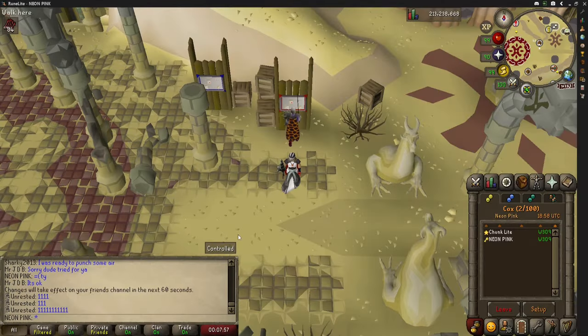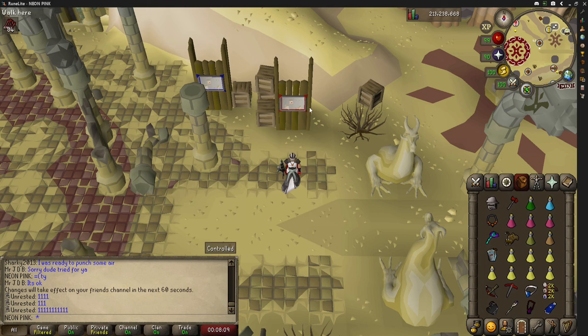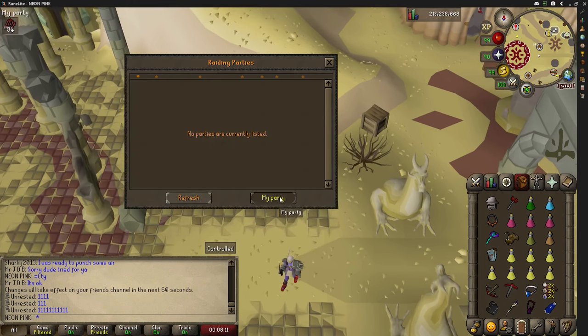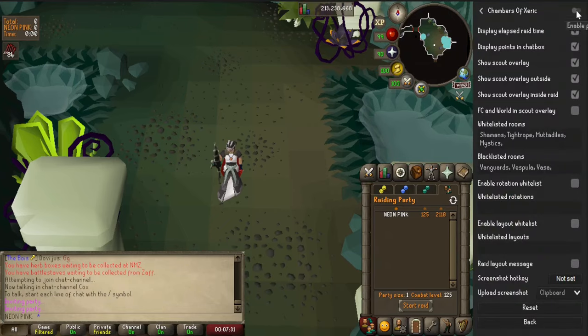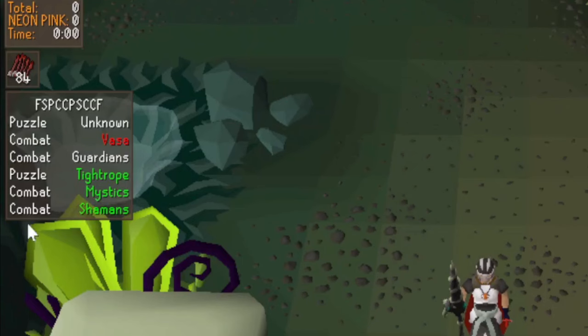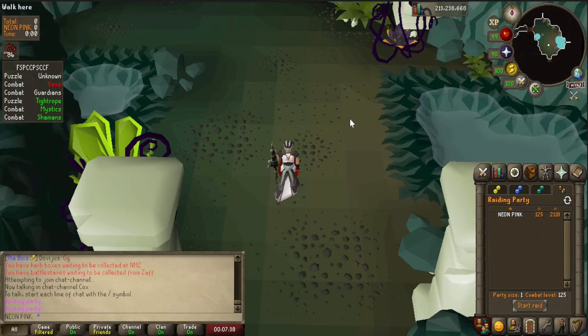To start a raid, join a clan channel, and make sure if you're raiding with friends you give one of your friends the rank of general. That way if you get disconnected the raid isn't disbanded and you can rejoin when reconnected. Click on the recruiting board and click 'make party', then run downstairs. Make sure you have the Chamber of Xeric's rune light plugin enabled so you can see what rooms are in the raid. Keep repeating until you have a raid with all easy bosses.